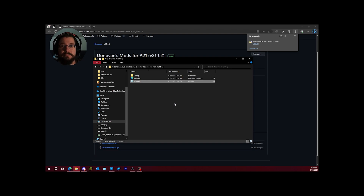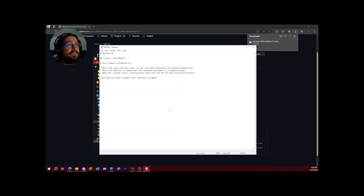The UI mod moves the food and water bars to the left underneath the health and stamina bars, shows them bigger with percentages instead of tiny barely-visible bars. It also moves the experience bar to underneath the tool belt and makes it larger for easier reading. It also adds a lock/sort function in the UI for managing stash buttons.